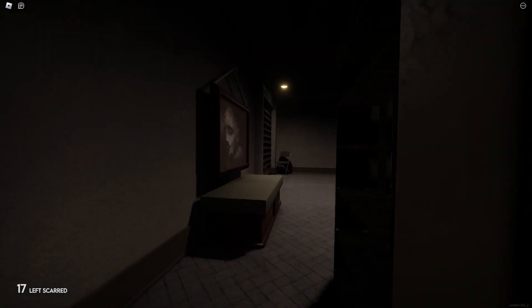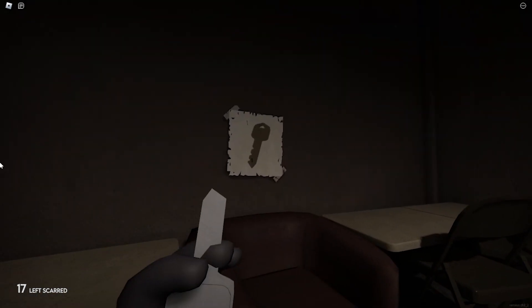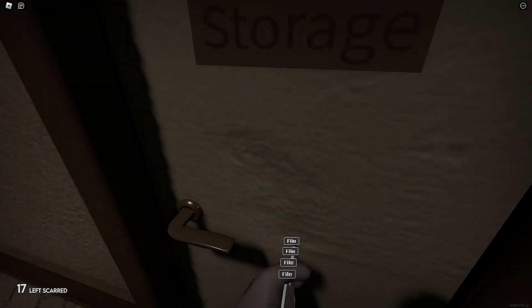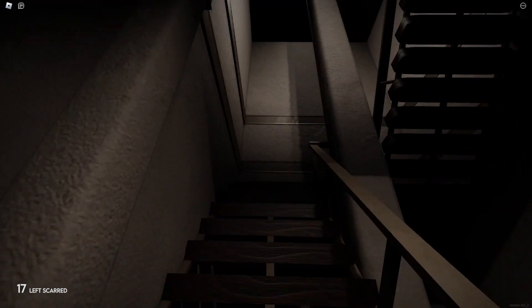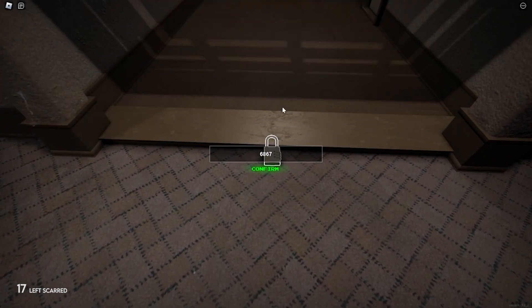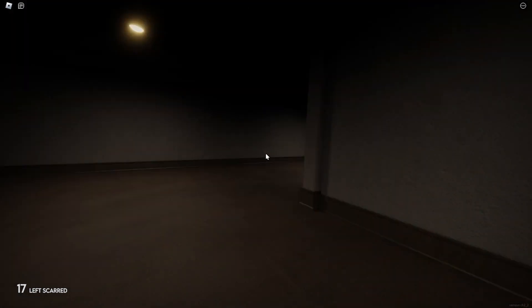To escape, you need to perform a number of tasks. First, take a key template and find a picture of a cut key, filing yours down to match the picture. Then use it on the storage door, and if it's correct, the door will open, leading you to a code on the pillar ahead of you. Go up a set of stairs on the opposite side of the map to a padlock shutter, and type your code into the padlock to open it up. Traverse one final maze to find the exit and complete the level.